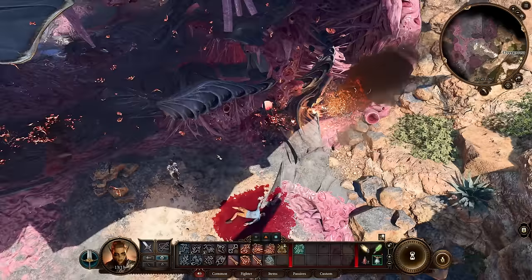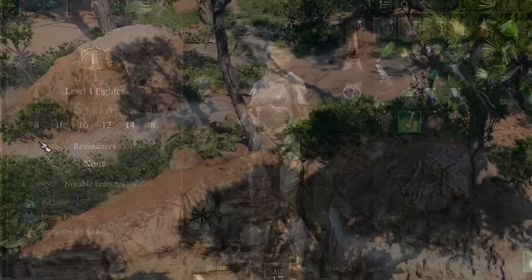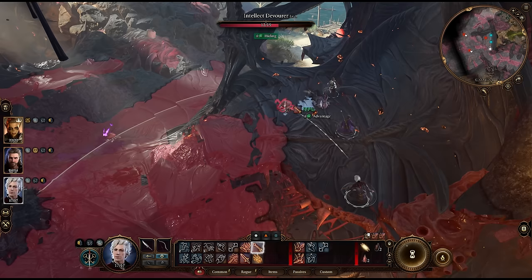Just avoid that fight for now by jumping up here. Grab this hidden chest as a bonus and then continue up. You can make a couple friends and take on the brains together. You can even sneak in through here to get the drop on them and make it really easy.